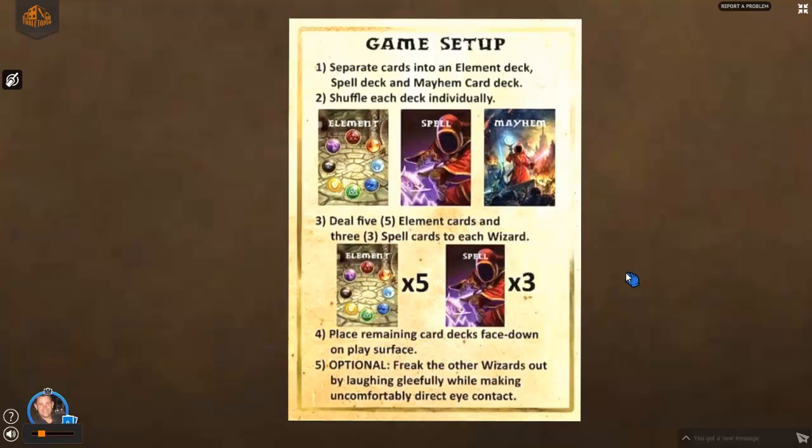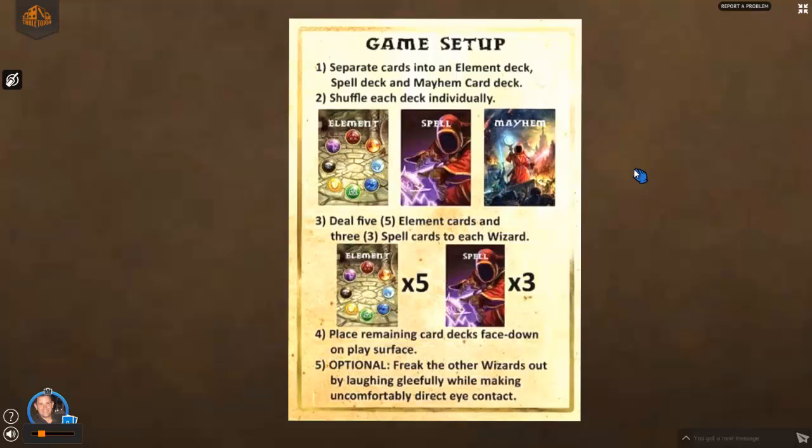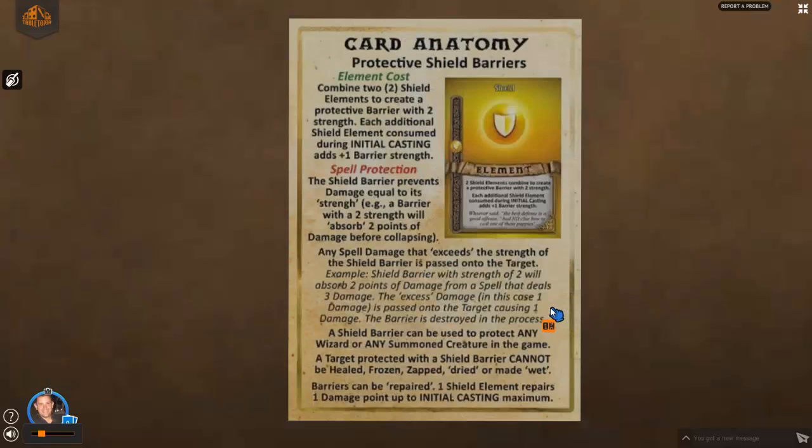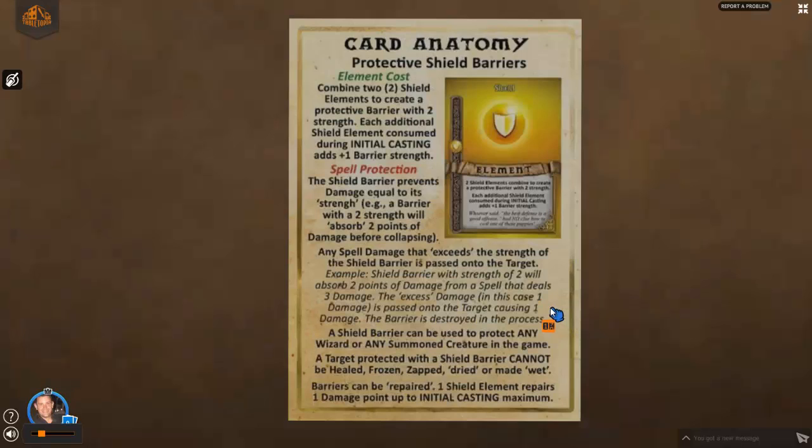When you first start to deal out for the game, you're going to deal five element cards and three spell cards. You can play with those numbers too if you like, but we find that works out really well. With the combo elements, double elements, single elements, and wild card elements we have, you can almost always cast a spell in the first round. If you go with fewer spells and elements, you might have to discard and then cast spells the next round, which isn't very fun — we like you to get up and running right away.